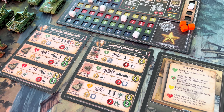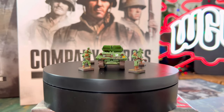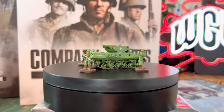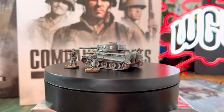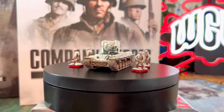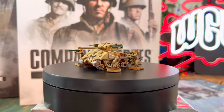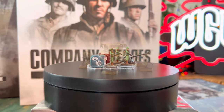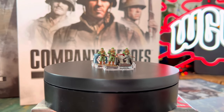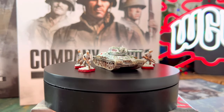We all want to see these great resin vehicles and soldier miniatures. In Company of Heroes, you will find five playable factions: United States, Great Britain, Soviets, Wehrmacht, and Oberkommando West. Each faction comes with a set of soldier models, light, medium and heavy vehicles, and there are cannons, machine guns and mortars as well.